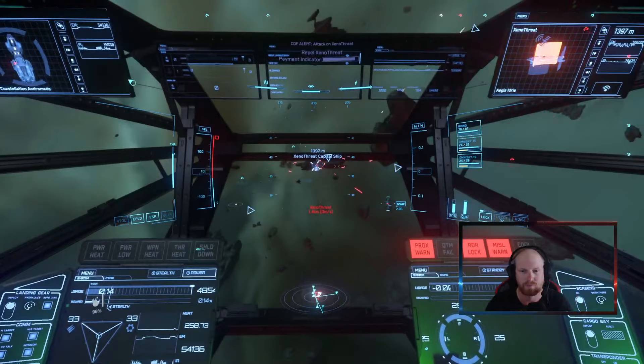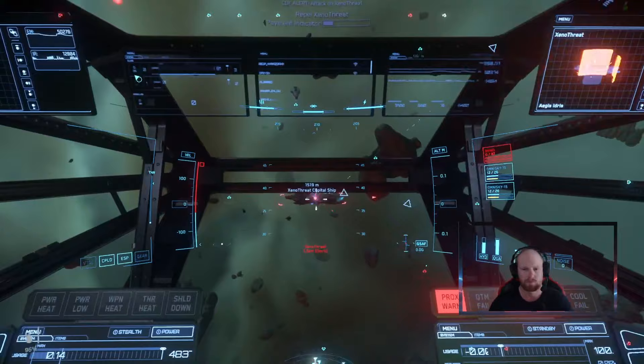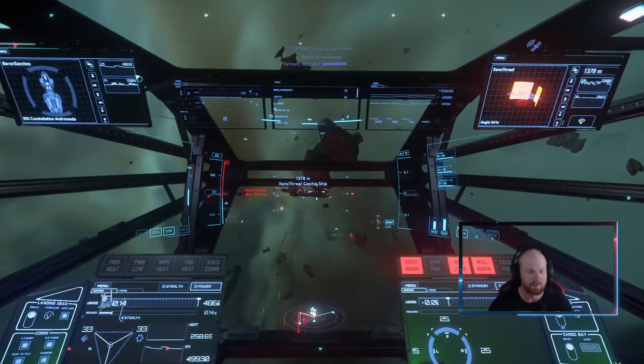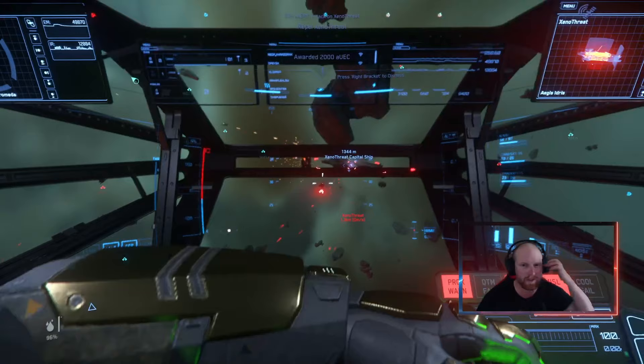I want you to watch this all the way through because today we're talking about the Idris M — how you're going to be able to use it in the verse and the practicalities it's going to come with. We know it's got a size 10 railgun and a lot of firepower. This is a series I go over, and it will be relevant for the future of Star Citizen once it's released. So if you have an Idris M, or want one, listen in.